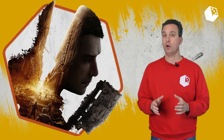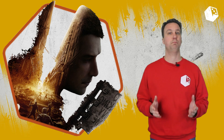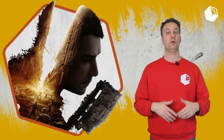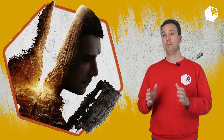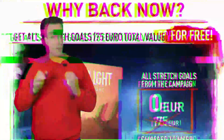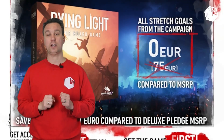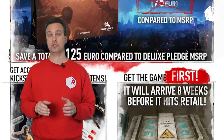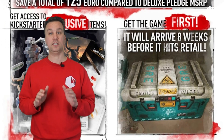Dying Light is a co-op survival game, playable for one to four players and is set in a post-apocalyptic world. It has the look and feel of Zombicide or Dead of Winter, but they play differently compared to Dying Light. Dying Light has a campaign that rewards backers with Kickstarter exclusive bonuses and receiving the game eight weeks before it hits the stores. That is something we see less and less these days.